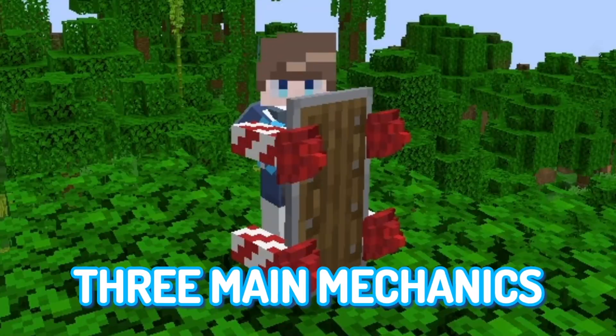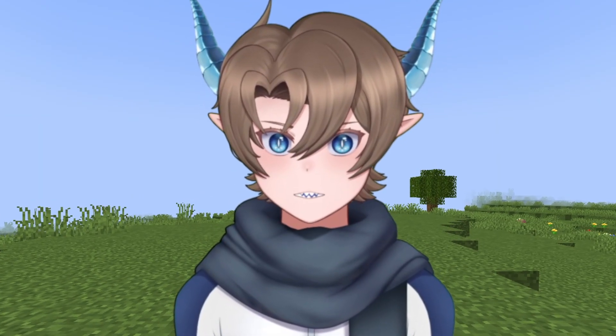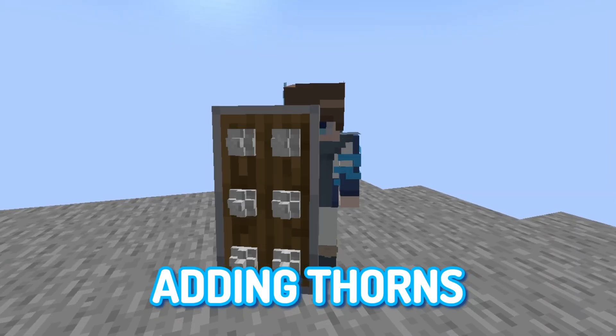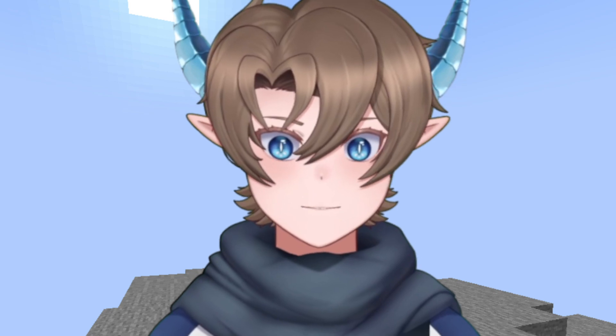Let's start with the shields. I designed three main mechanics for how to make shield play more dynamic. The first is basically just thorns on a shield — if you hit a player with a thorn shield, you will take damage. This seems like a decent idea at first, but it doesn't actually solve the problem. Adding thorns to a shield would most likely cause players to be more afraid to attack an enemy that has that shield, which is exactly what we don't want to have happen.